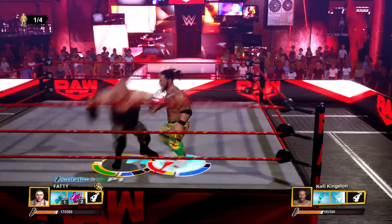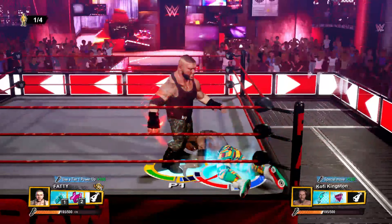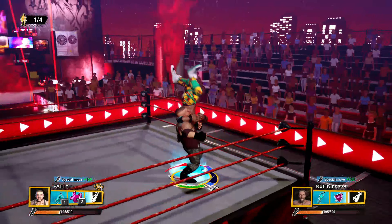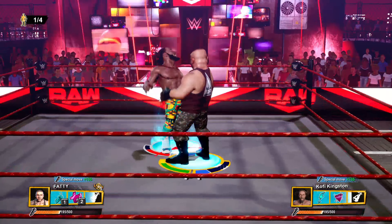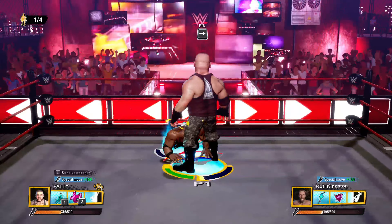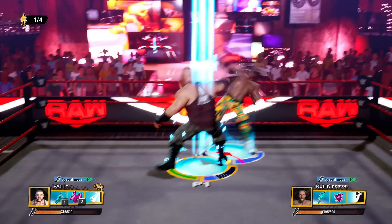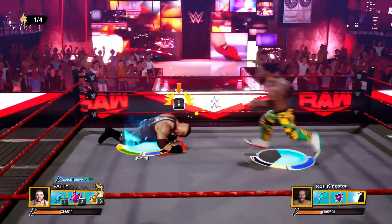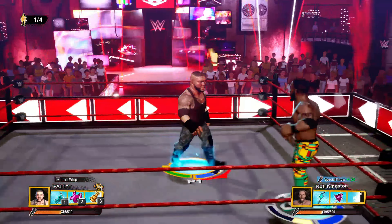This has turned into a block party - he blocks and I keep attacking. Let's throw him over our shoulder. I can't pin him yet, but now I might be able to. He's blocked the Irish whip - chest first! Is he really going to try and pin me? Come on Kofi Kingston, is that the best you've got?